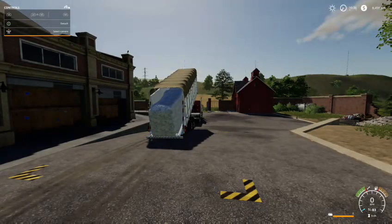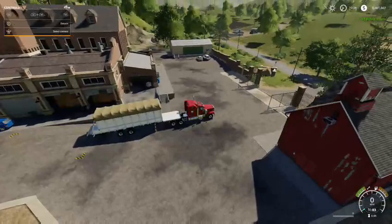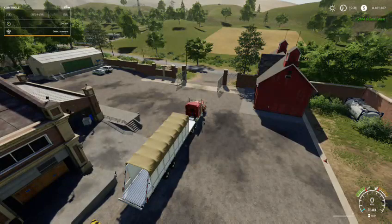Now, these are unfinished, so they're not going to give me a lot, but it's still some money. You can see those only give me $2,000. I would estimate if they were both full, you'd get about $10,000 to $20,000 each bale. So that's it for the cotton tutorial on Farming Simulator 19.